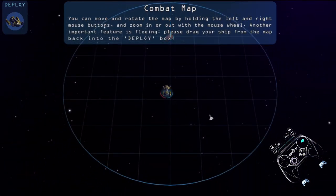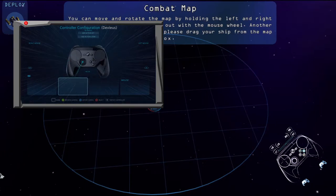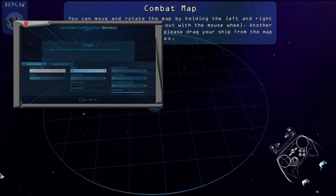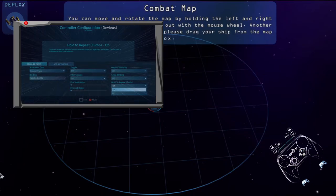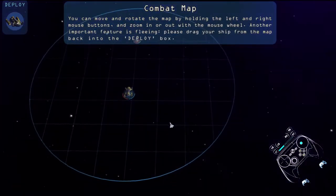You can move and rotate the map by holding the left and right buttons. Zoom in with the mouse wheel — might as well add that, I guess. I don't usually put that there, I put it here. There's a d-pad thing. Zoom in, zoom out — and I'll add turbo on them as well. Perfect. Zoom in and out.